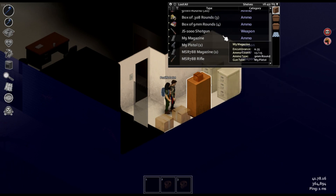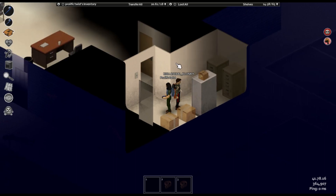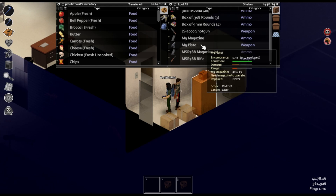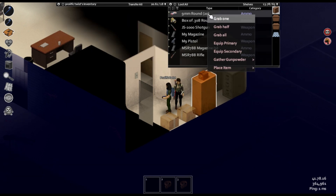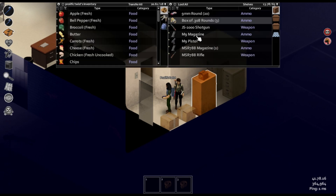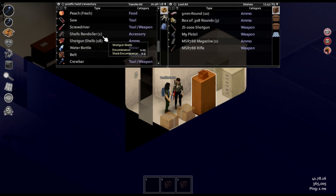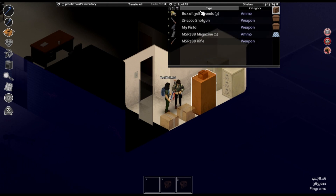I only took one M9 mag - I grabbed two, so if you want to split the last two. I'm ejecting magazines. And how do you do all that? You right-click on the actual gun in your inventory and you can manipulate it that way. You have to manually load your magazine - take your bullets out of the boxes by right-clicking and clicking open, then right-click on the magazine to load each one individually.